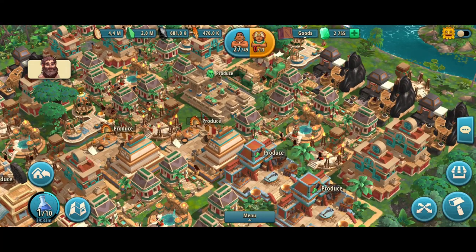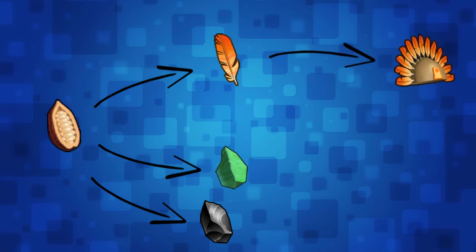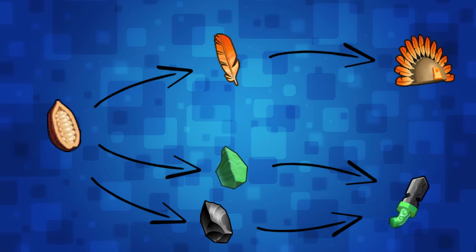Finally, let's conclude the production system of the Age of the Franks era with a descriptive visualization. We have cocoa beans production coming from worker homes and priest homes. These are required in aviaries to produce feathers, and also required in quarries to produce jade and obsidian. And finally, feathers are required in the ceremony outfitter workshop to produce headdresses, and jade and obsidian are further required to produce ritual daggers in the ritual carver workshop.